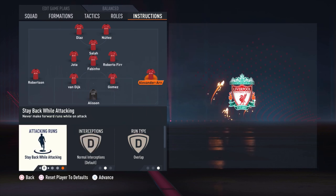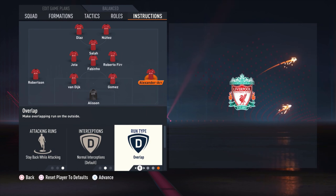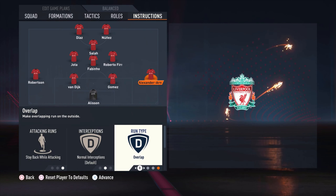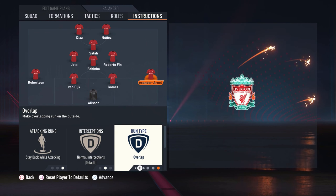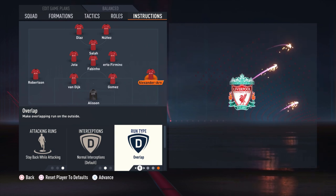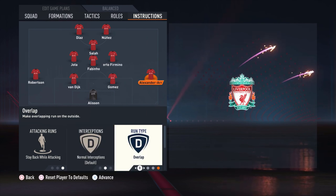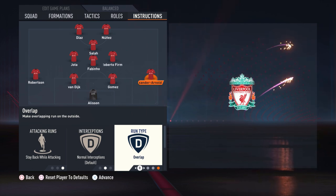For the instructions: Trent Alexander-Arnold is set to stay back while attacking with an overlap run type. I have this on because when I trigger him with the R1 button and there's a great opportunity for him to go forward, he will make an overlap run and stay on the side of the field. Since we're already playing with four midfielders in the center, you don't want him going into the midfield as well — you want him to stay wide.